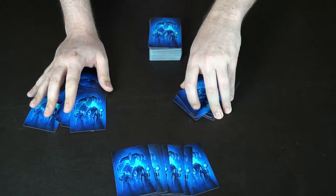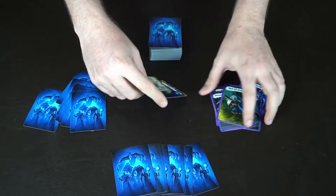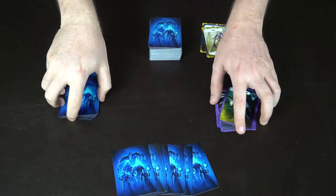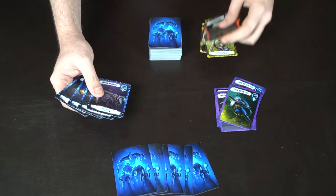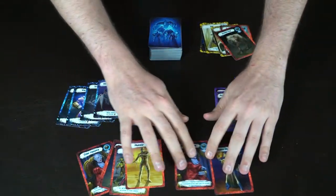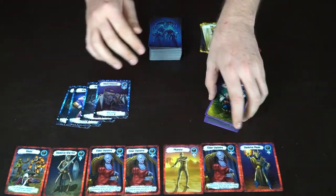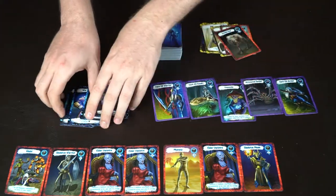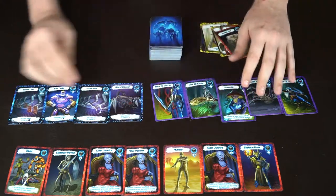Once all the cards are locked in, players look through their hand and take all the cards out that do not match the set of their choice and put them aside. Some cards will actually require you to use the cards you set aside, but in this case that's not happening. Each player puts their chosen set out, displaying them for everyone to see. The objective is to have the most points at the end of the round.